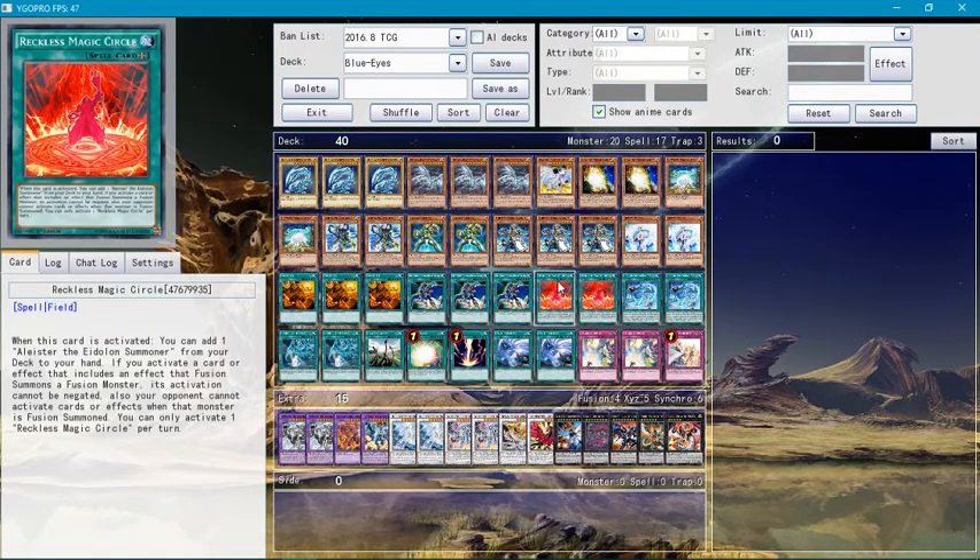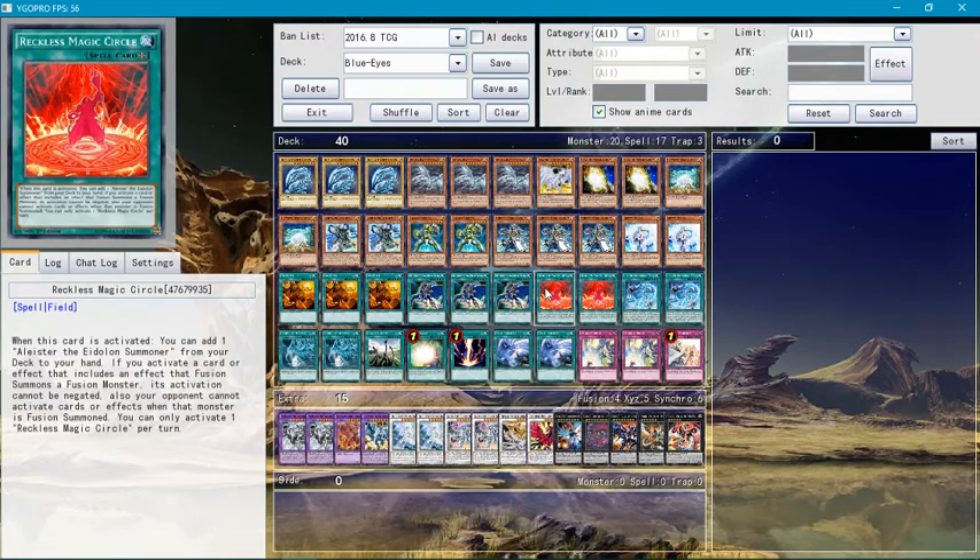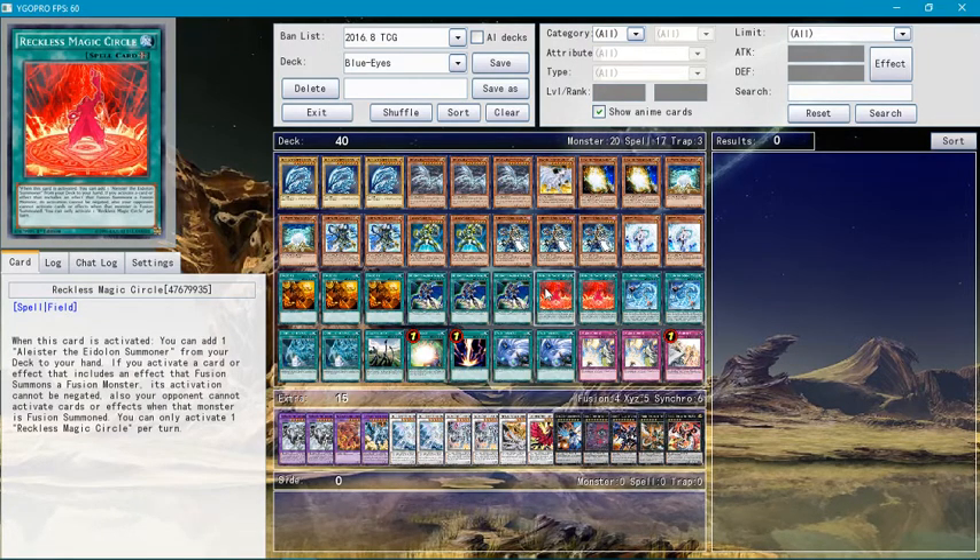Reckless Magic Circle — when this card is activated, you can add one Aldoin Summoner to your hand. If you activate a card that includes an effect summon of a fusion monster, its activation cannot be negated. Also, your opponent cannot activate cards or effects when that monster is fusion summoned. You can only activate one Reckless Magic Circle per turn.